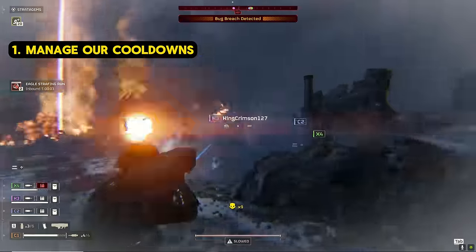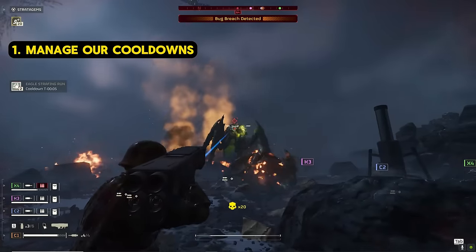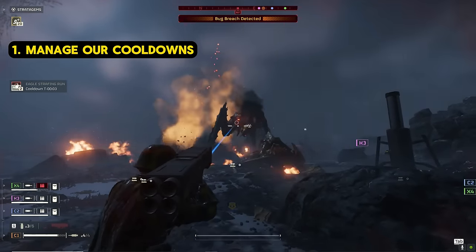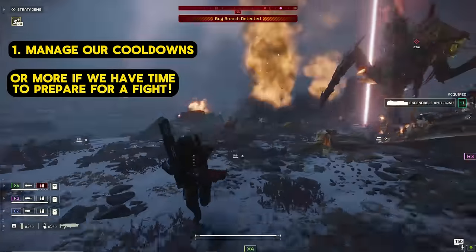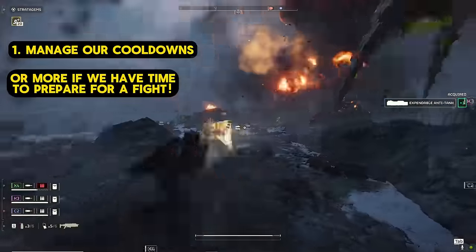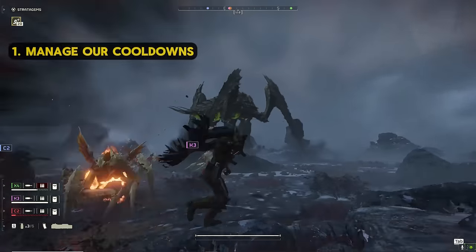Instead, we want to save the Commando's ammo for when it's really needed, since it can just sit on our back while its cooldown refreshes. If we time our cooldowns right, we should have access to two EATs and two Commandos whenever we need — an absurd amount of firepower that can be fired off quickly, making us supremely effective at taking on any amount of heavy armor in a hurry.